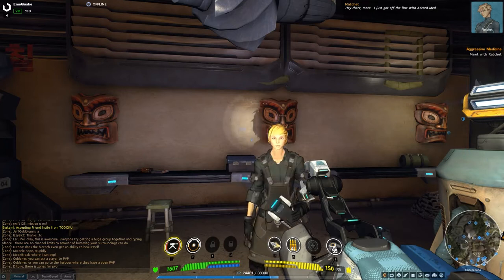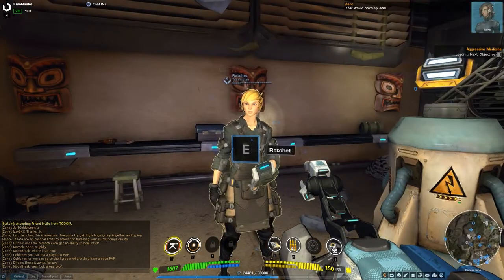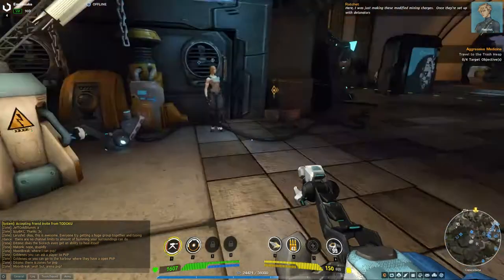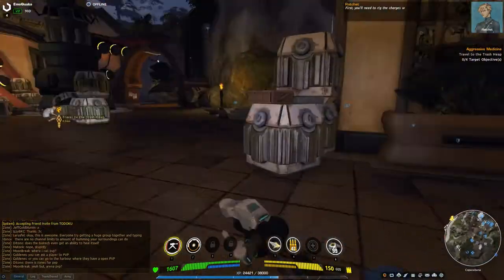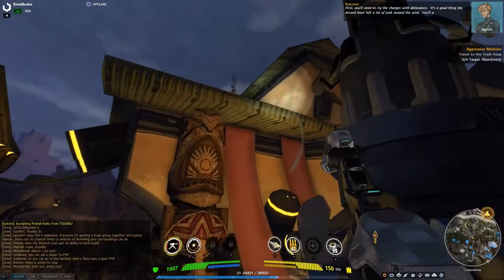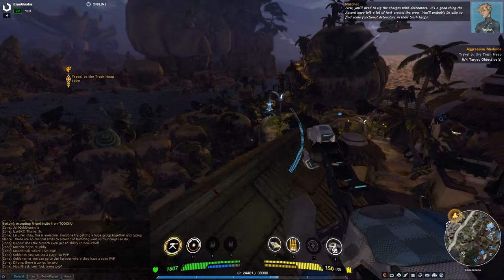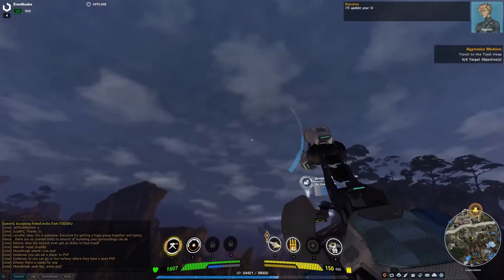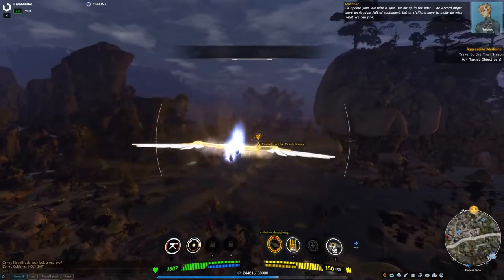Hey there mate, I just got off the line with Accord Medical — they told me you were going to blast through some arania pods. I assume you need something that explodes? That would certainly help. Here — I was just making these modified mining charges; once they're set up with detonators they should do the trick. You'll need to rig the charges with detonators. It's a good thing the Accord have left a lot of junk around the area — you'll probably find some functional detonators in their trash heaps.